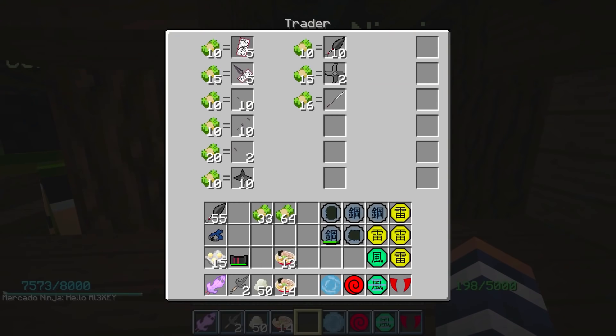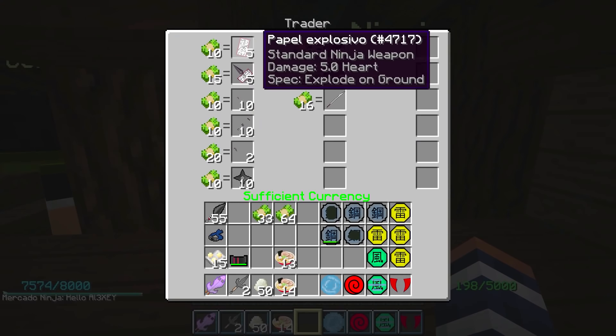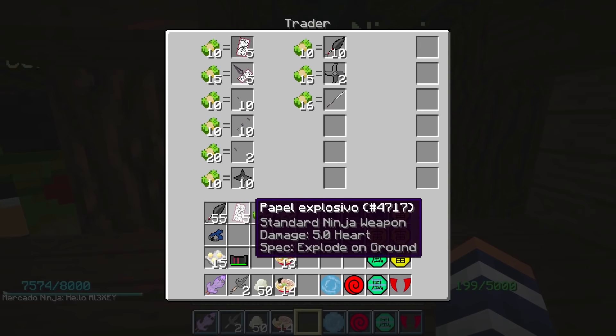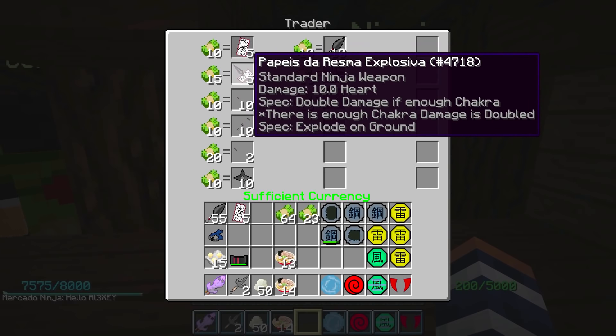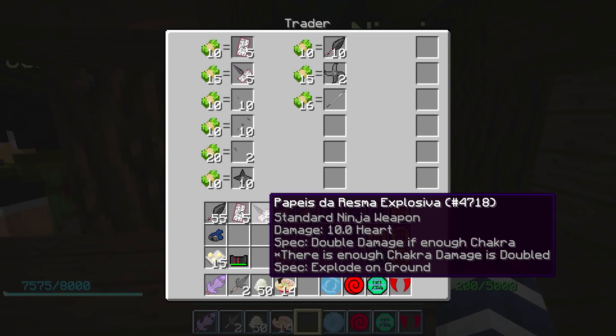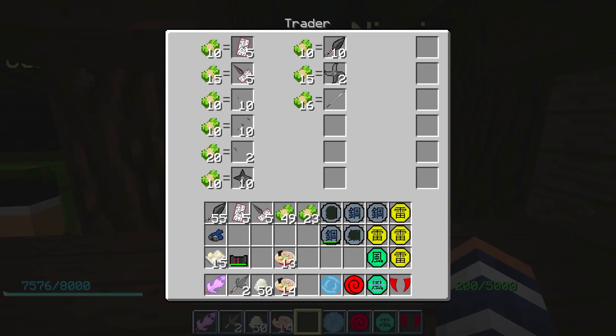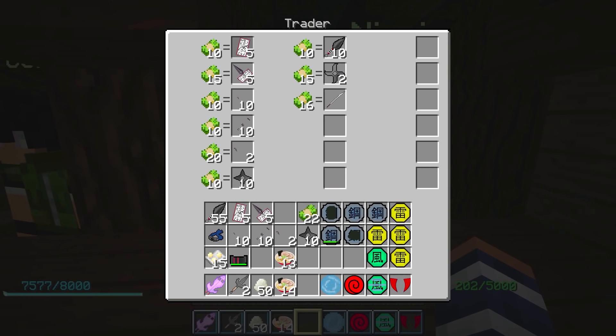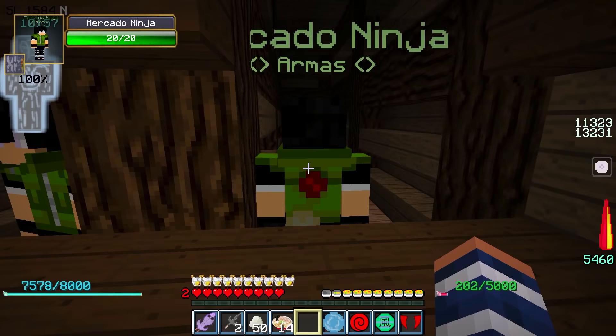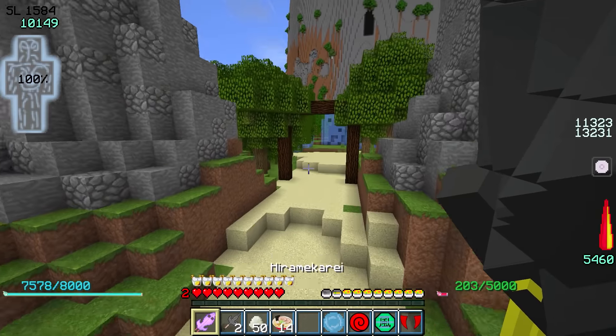Olha aqui — esse ninja de armas: com 10 de dinheiro a gente consegue comprar 5 papel bomba, já é muito bom. E com 5 desse daqui a gente consegue pegar uma kunai de bomba, que quando a gente taca ela explode quando a pessoa passa perto — isso aqui já é massa. Então não é tão caro, dá pra gente comprar um estoque muito grande. Só com isso já vou comprar 15 papel bomba, já é muita coisa.